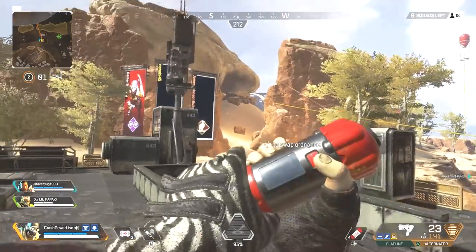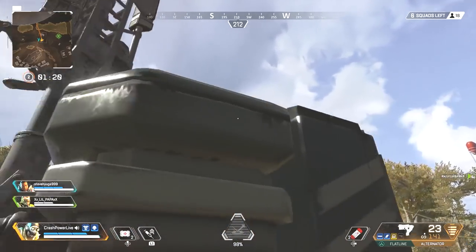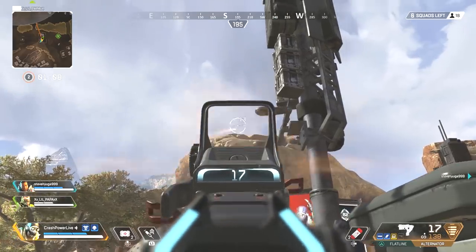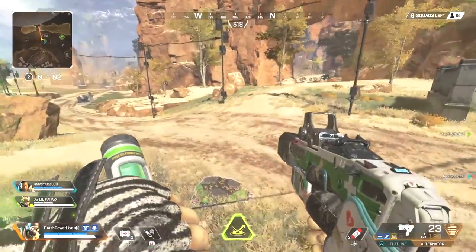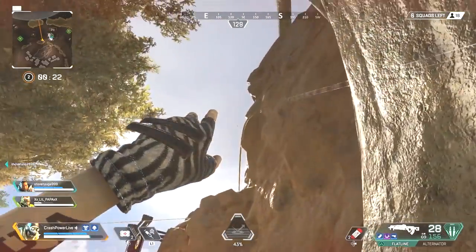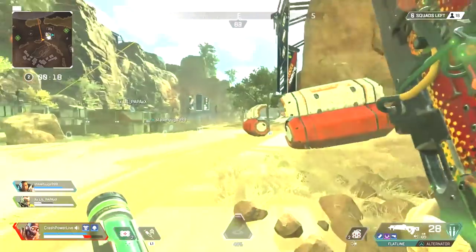Playing with randoms who will attack anything no matter how far away — we were minding our business looting when one of the randoms spotted a guy at the mountaintop and just started shooting. When you find yourself without any long-range weapons, Octane can turn tail and leave his teammates behind faster than any other legend, or you can quickly try to get a flanking position, because you know those randoms are going to stay there until they die.